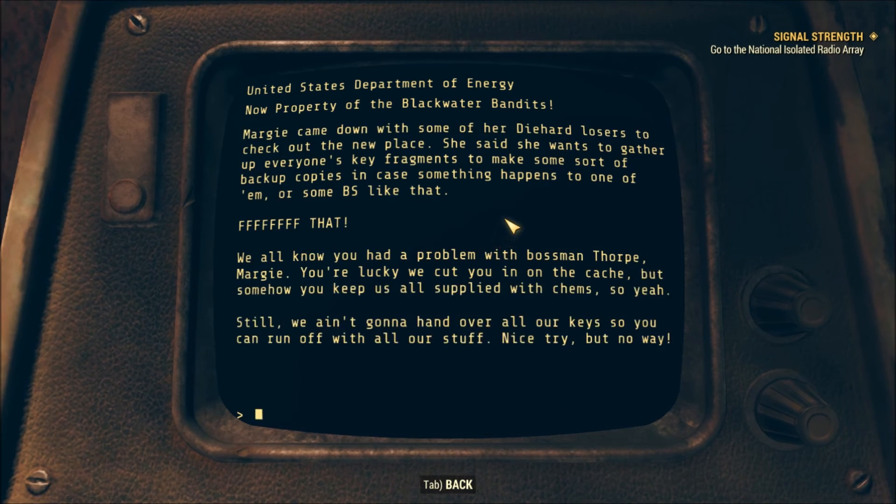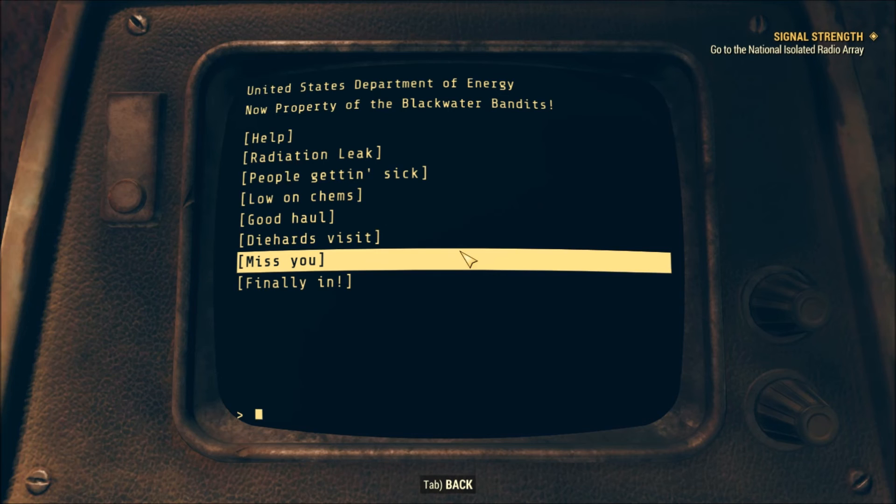'Good haul — hit up a band of travelers coming through the mountains, got a lot of good loot and supplies. They said they were hauling goods to some survivors over the hills so we should check out that settlement. One of them looked like you — I hesitated, she pleaded for her life, started screaming, I had to do it or she'd attract the others. In other news, I had to shoot Frank dead — he thought he could take a little off the top. Margie came down with some of her Diehard losers to check out the new place, she wants to gather up everyone's key fragments to make backup copies in case something happens.'